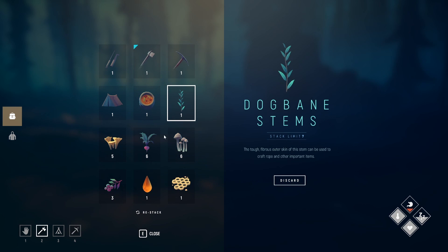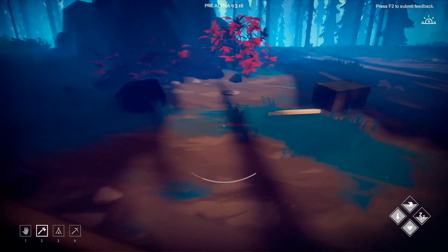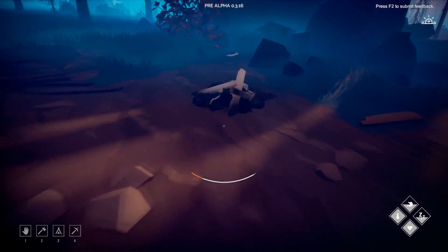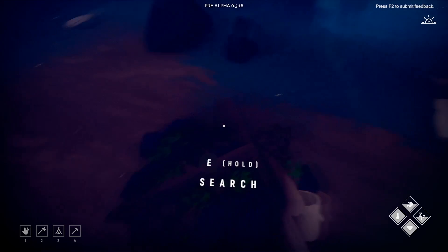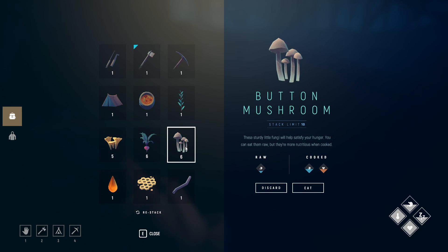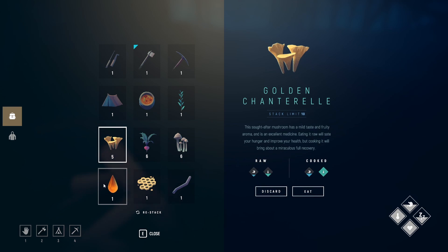Dogbane stems are found somewhere around the northern and western sides of the map. Time to snack a little bit as we're going to make our way back home pretty soon. The sun seems to be going down faster now that we're looking for very specific stuff — I guess that's how this kind of game goes. When you're looking for something specific, you run out of time within five minutes, but if you're just wandering around, time is endless.